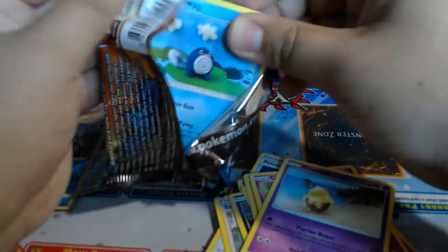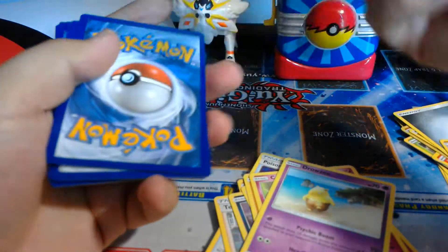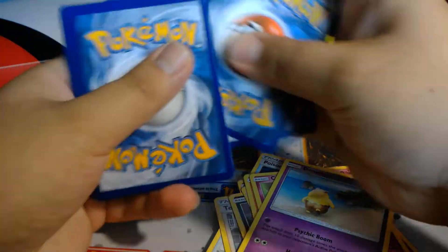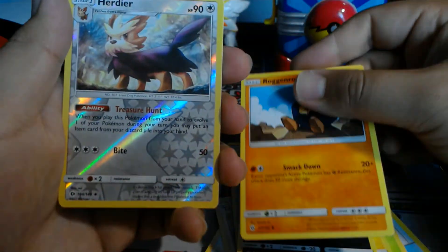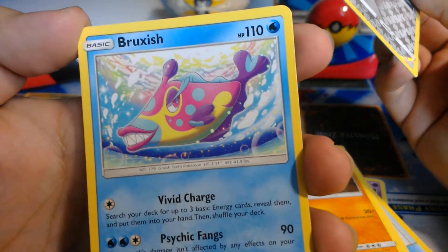Alright, so our last pack — can we get another GX or something good in here? So if you're wondering why I'm saying 'nope' and stuff like that, it's because if you get a white energy card that means you're getting something good, and if you get a green one that means you're not getting anything. We got a Poison Energy, Hypno, Poké Ball, Bellossom, Poliwag, Paras, Chinchou, Alolan Rattata, Rockruff, Herdier — and yep, Bruxish. That's a weird looking Pokémon, never seen this one.